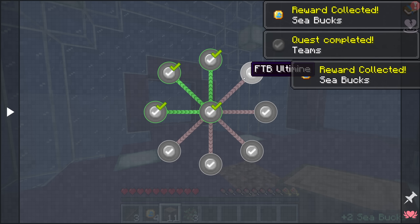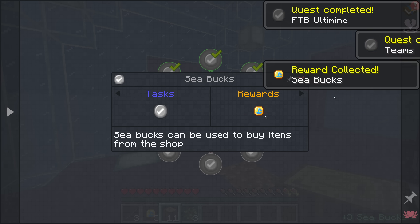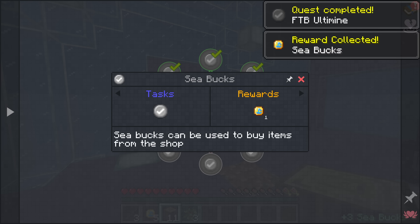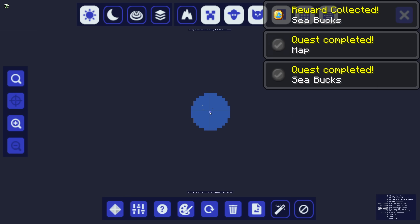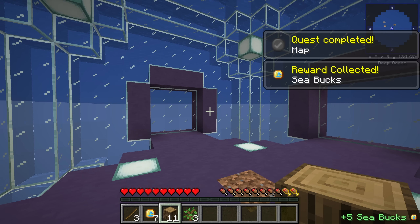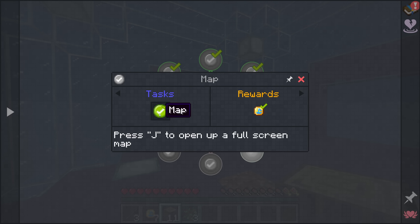FTB Quests allows you to share your progress with friends. FTB Ultimine allows you to break multiple blocks at once. Seabooks are the currency used to buy items in the shop. If we press J, we can open up the full screen version of Journey Map, which might come in useful later. The pack page mentions custom structures and different enemies in the water, so we might have to do some exploration later on.